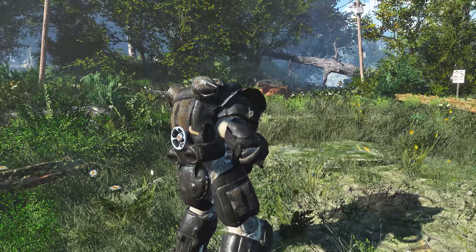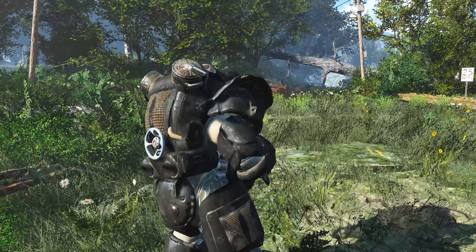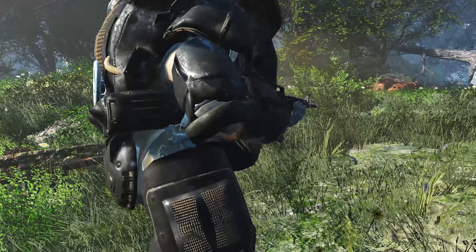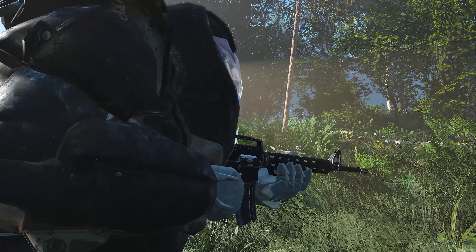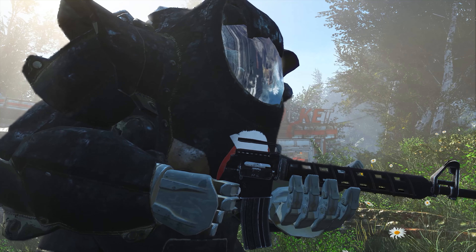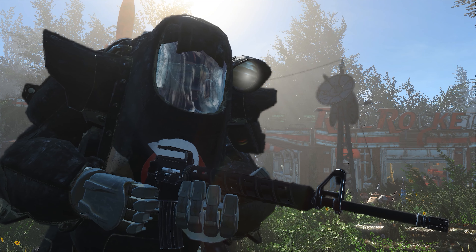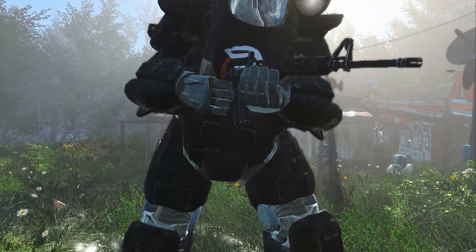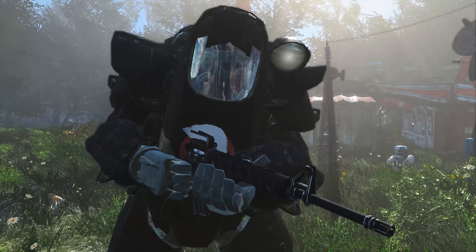Even small details like the weld marks are a really nice touch — it makes the armor feel like a predecessor or relic from Fallout 4's past. There's also what looks like a solar panel or plating on the side and exhaust on the back. Overall I'd definitely recommend the Spartan Battlesuit. It fits a specific role very well — bring it to battles with high-damage or tanky units. The visor concept is a really cool feature and I wish more power armor mods did this.